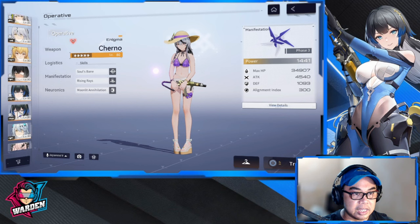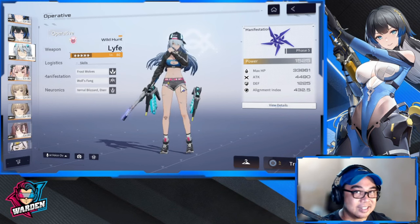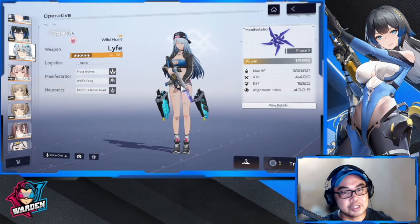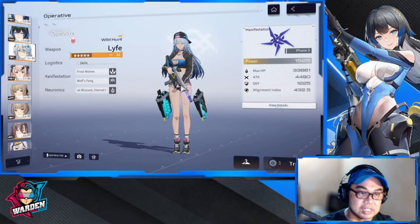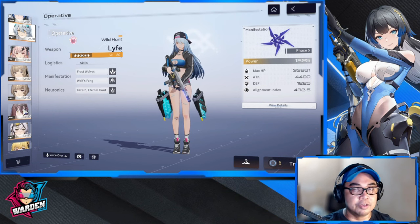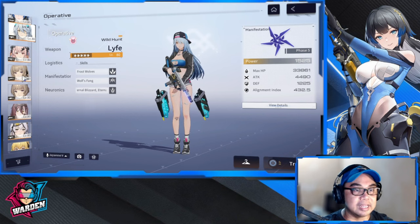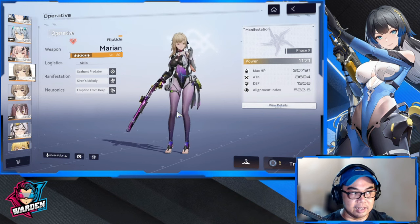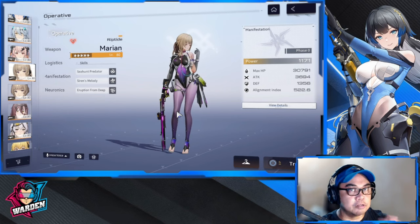Others may be used but most don't spam their standard skills. For example, Sharno doesn't spam her standard skill, so she's not really a candidate to be paired with Marion Riptide. Life Wild Hunt can't really be used with her either because she doesn't spam — she automatically shoots her standard skill once you shoot with ballistic damage. So the three main ops you can really maximize her with are Katya Dawn Wing, Haru Absconditus, and Agave Video.